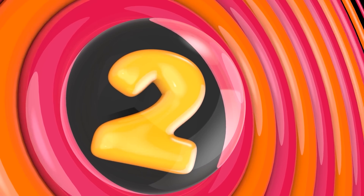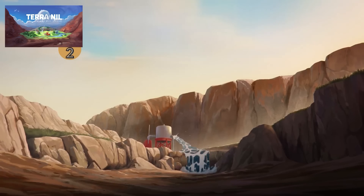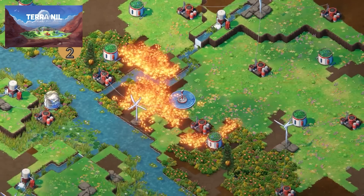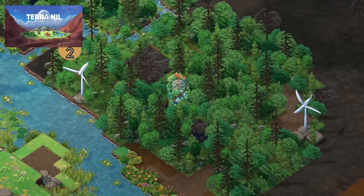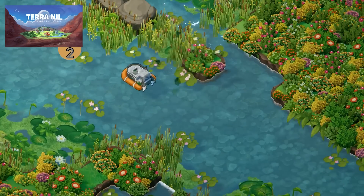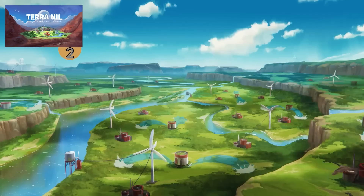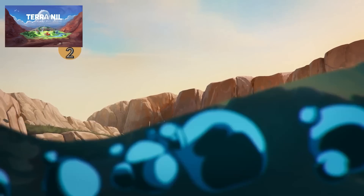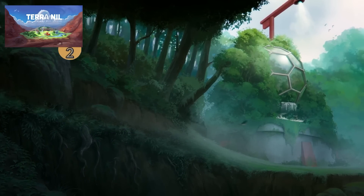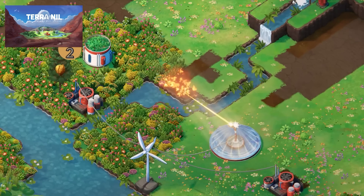Up next is one that has been around for quite a while and finally launched — it's Terra Nil. It was originally made for a Ludum Dare Game Jam back in 2019 and was a huge hit, leading developers to turn it into a full game. In 2021 they made a demo which was another huge hit, and now in 2023 it is finally out. The game is basically a nature city builder — you start on a barren wasteland and place buildings to bring life back into the world. The interesting puzzle element is that once life has been restored, your next task is to pack up all your buildings and leave the planet. It's a really nice, calm, satisfying game with 1,000 very positive reviews.